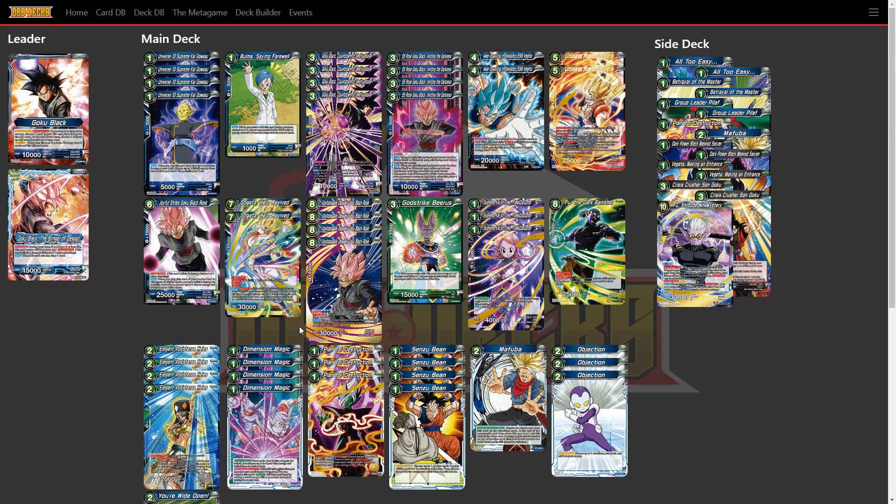The flip side is that with two or less life you get double strike and 5k, making him a 20,000 double striker, and you draw a card when you swing. The whole point of this deck is to ramp up pretty quick into the eight-drop Rosé, snipe three energy, play Gogeta, and then win the game. Going left to right, we have the Gowasu top three, which searches all the important pieces of the deck in early game.